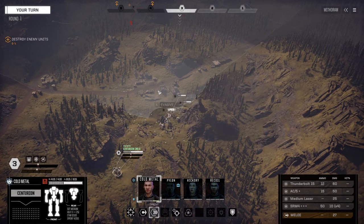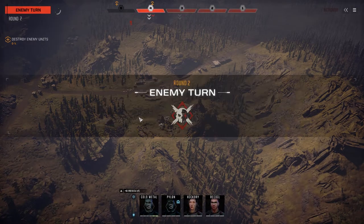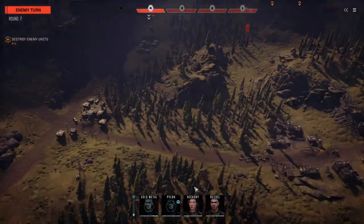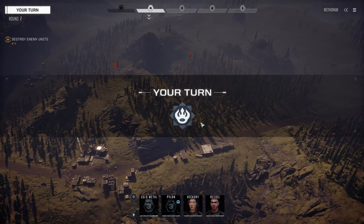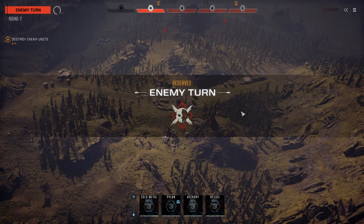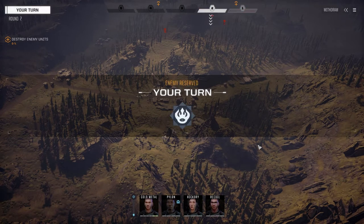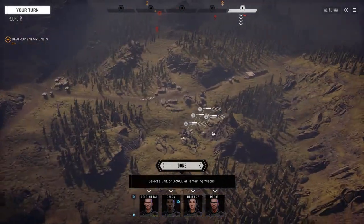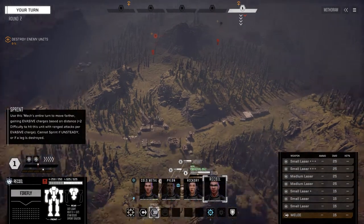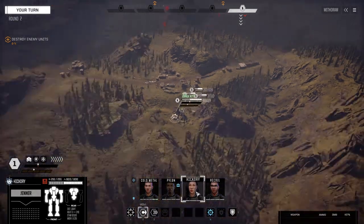In Rogue Tech I find it better not to use jump jets, because the extra tonnage is needed for armor and better weapons. I strip jump jets off right away in Rogue Tech. But in BattleTech I'm finding you kind of have to use them, because you can't sprint and fire — jump jets give you that extra mobility. We don't have anybody on the left yet, so let's go straight through the center.